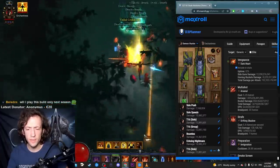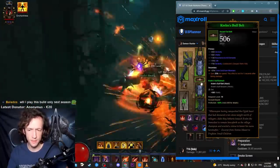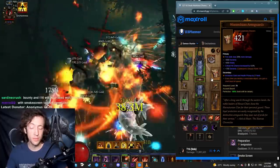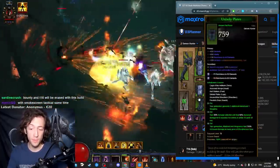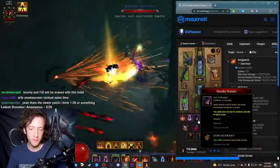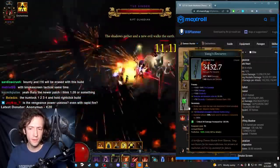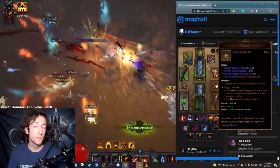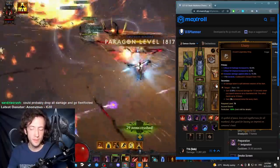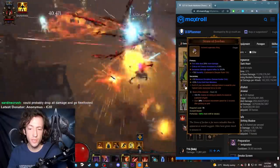In T16 you have way more damage than you really need and you can drop some things and go for all the movement speed. In this T16 version for example there's Wraps of Clarity and Arm Guards which you have pretty much permanently, Cain's Belt, and Pride's Fall so you can spend Smoke Screen all day long with all the resource cost reduction you have. With this new strafe power we can also use Taeguk, which is kind of a novelty that boosts the build a little further. So you have Zeis Stone of Vengeance, Taeguk, and for GRs you'd have Trapped.